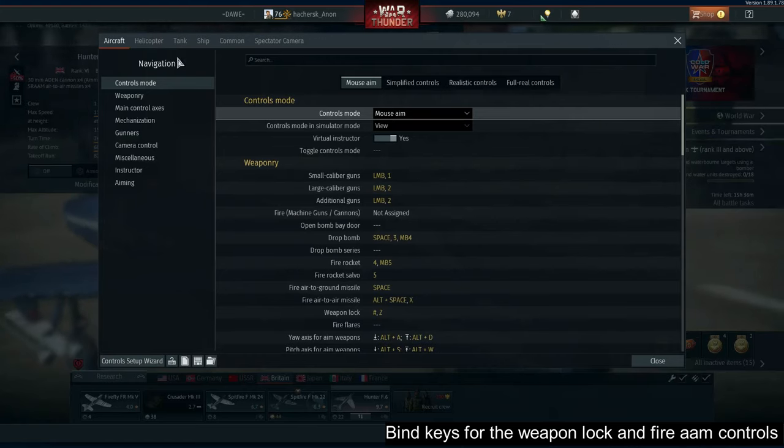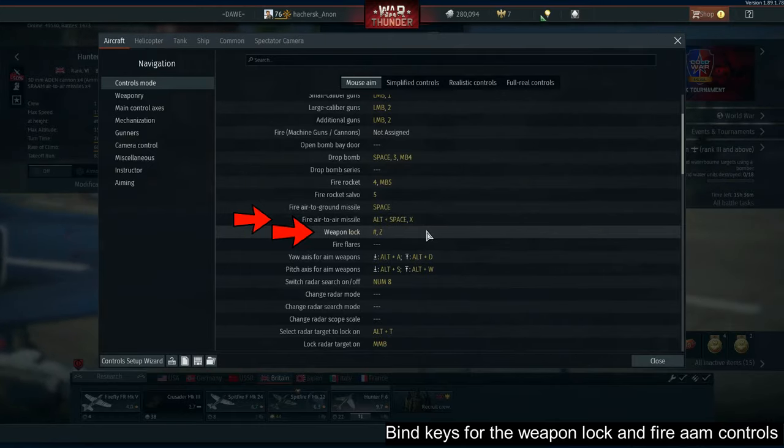Before using, make sure to bind controls for your weapon lock and fire air-to-air missile keys. I use the Z and X keys.